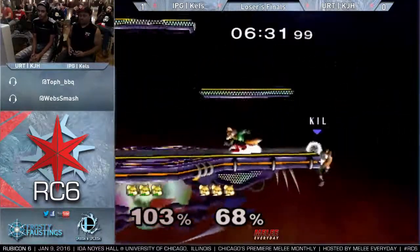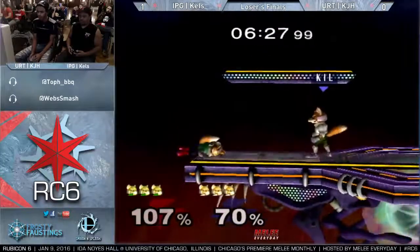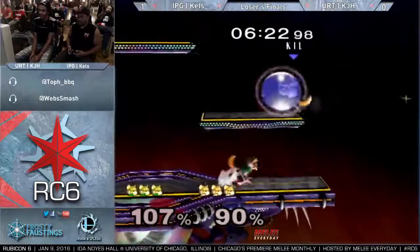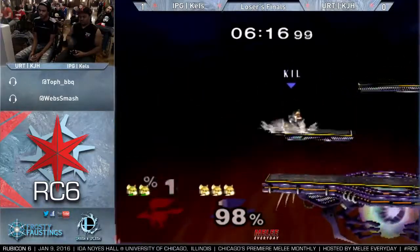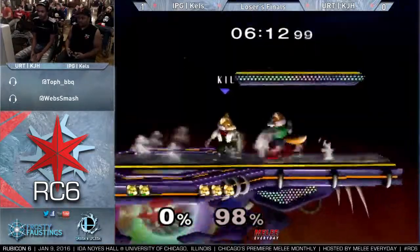KJH is the aggressive one now — Kels absolutely cannot get any control. He's been either teching away or running away. That's a ballsy get-up attack right there, because if they just stand there you're doomed. That's the freest punish — just stand there and up smash. You're just flailing your limbs all over the place and they just up smash.